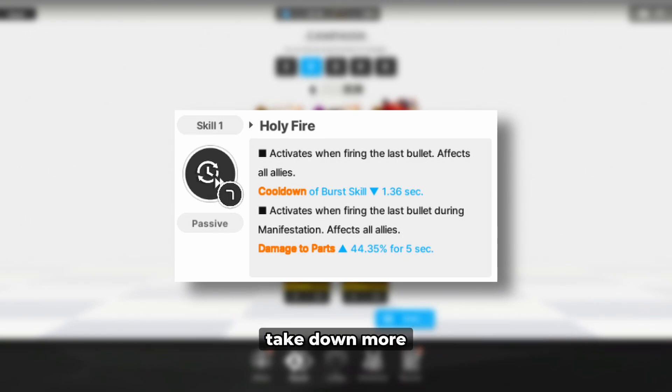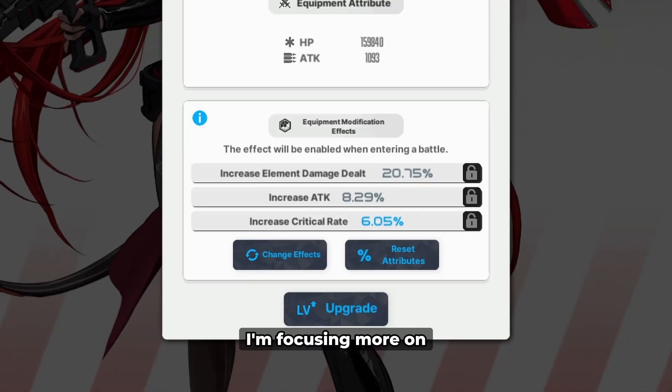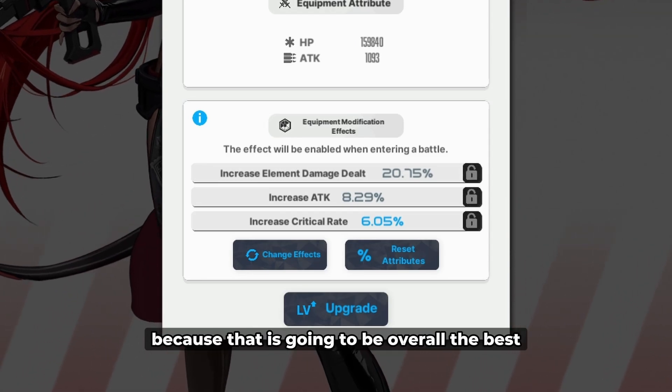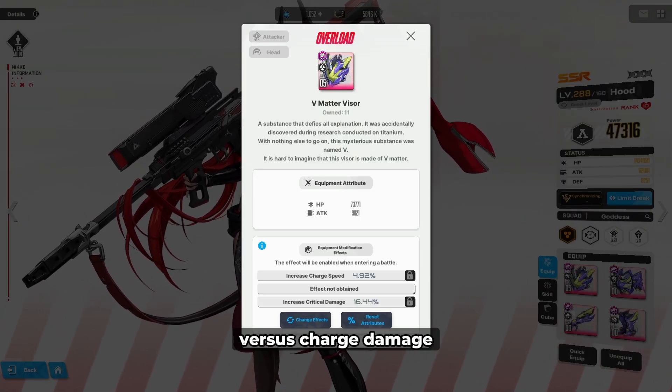Another reason why I went for Dorothy is because she can boost your team's damage to enemy parts, so that is going to let Red Hood take down more enemy parts during her burst. As for how I'm building Red Hood, I'm focusing more on getting attack rolls because that is going to be overall the best.